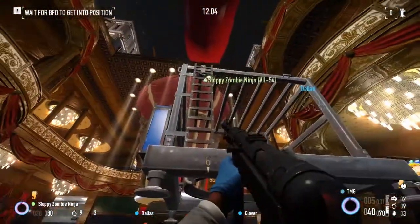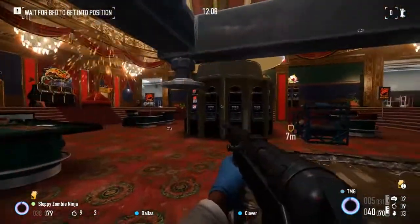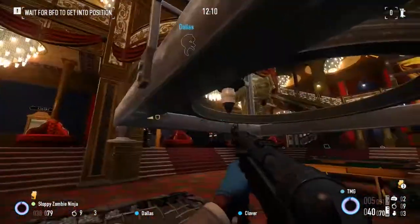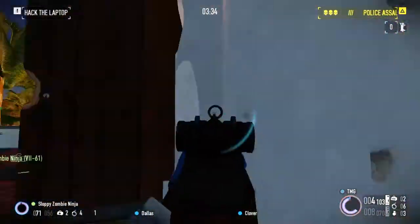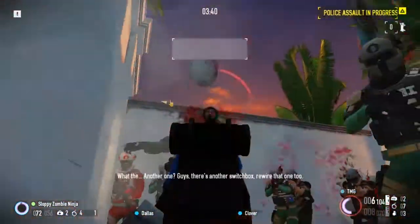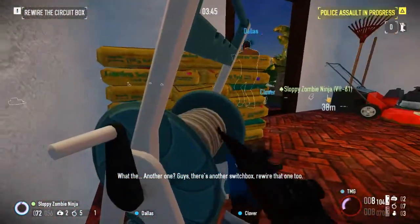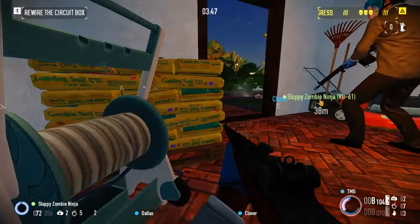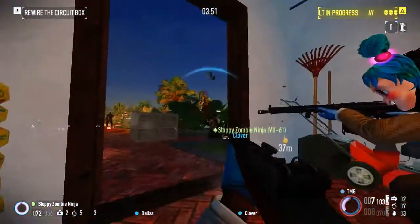It's the trade-off — do I want to do more DPS, or do I want to do more damage per shot? Finally, the Gallant, better known as the M1 Garand. I really love this rifle. If you know how to aim down the sight and pick off heads, you can shoot off anyone's head with this. It's a very quick shot.